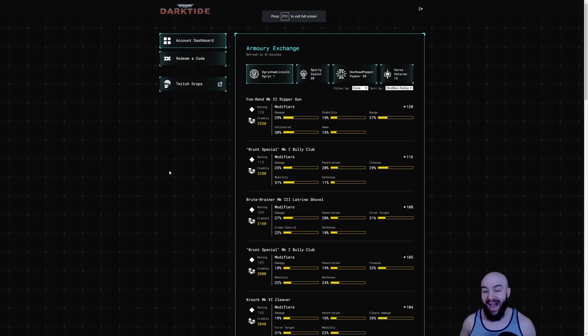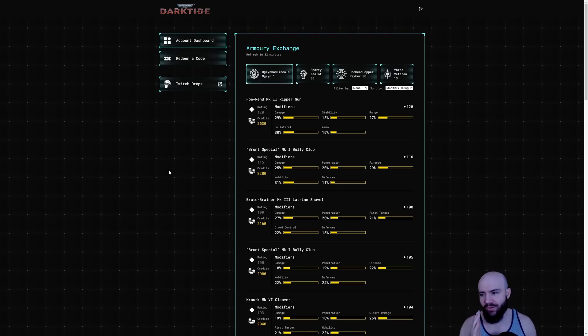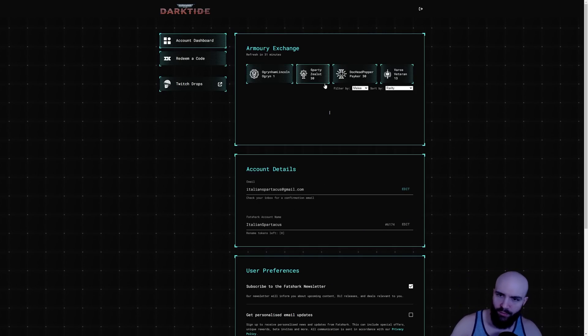Now I can see what is in the Armory Exchange — which is the gold store — for every single character that I have. I am saving you tons of time. I can sort this, I can filter it out. Like, I just want to see the melee weapons and sort by modifier rating, or by credits cost, or alphabetically, or rarity — whatever I want.